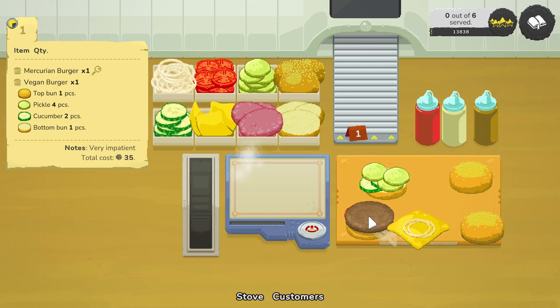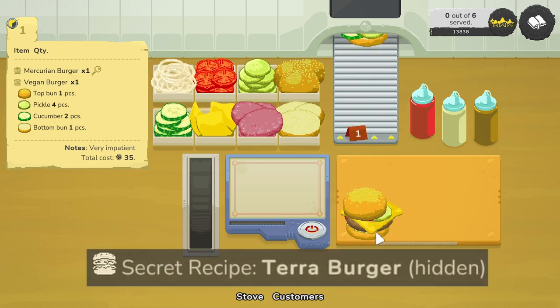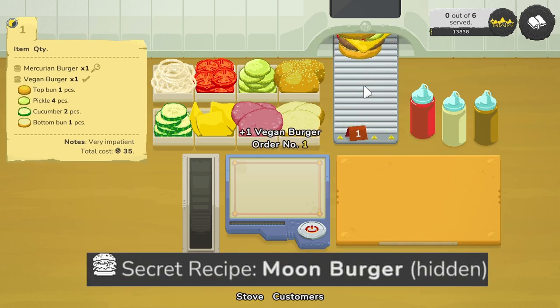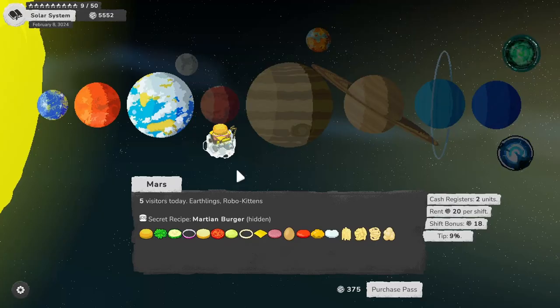Each planet has its own secret recipe of burgers — as you complete shifts on that planet you have a chance to unlock the secret recipe. For Mercury we unlock the Mercury Burger, Earth has the Terror Burger, Moon has the Moon Burger, Mars has the Martian Burger, and so forth.